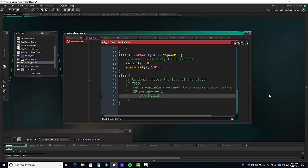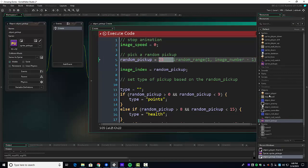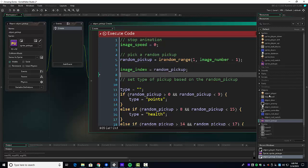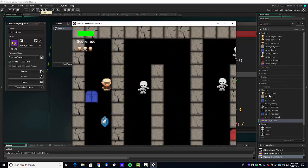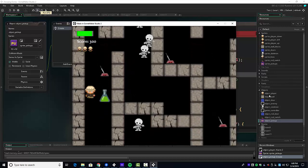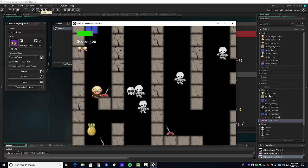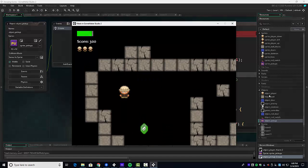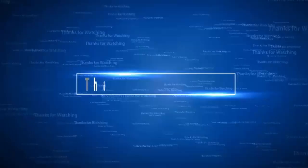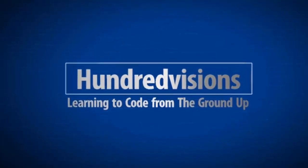I'm going to let you implement the mystery pickup and have fun with it. Before I finish, go back to the create event on object pickup and make sure random_pickup is restored to `irandom_range`. Now when we run it, we should see all of our random pickup items. Let's finish with me running through — adding to score, extra lives, taking damage, losing lives, health going down and back up. All right, there you have it. Thank you so much for watching. Stay tuned for more — we're almost done. See you next time.